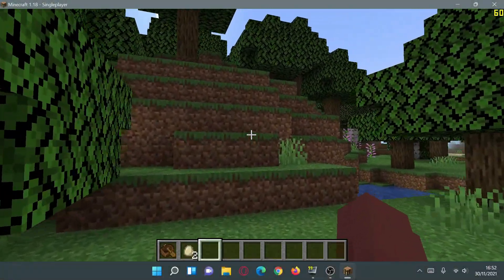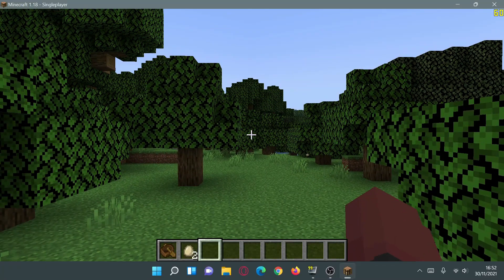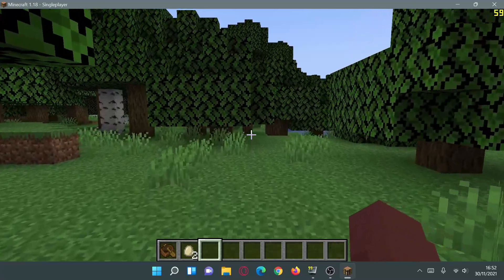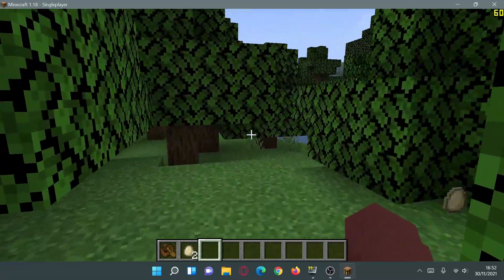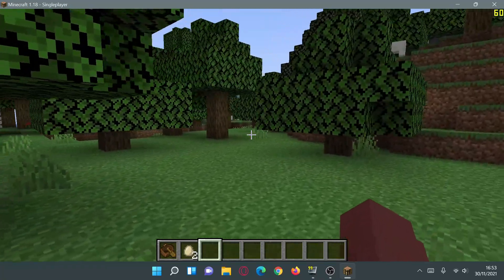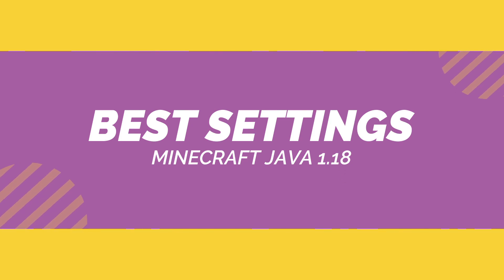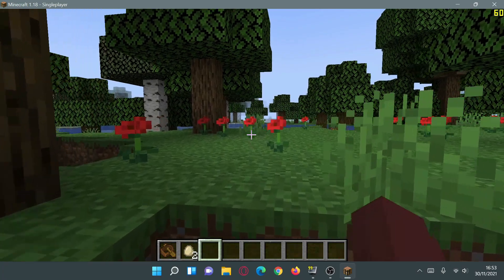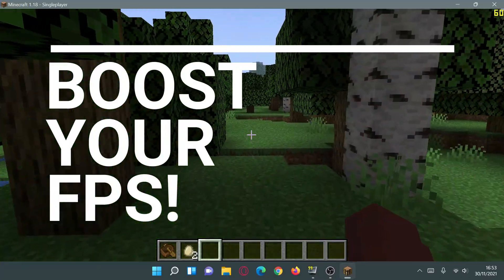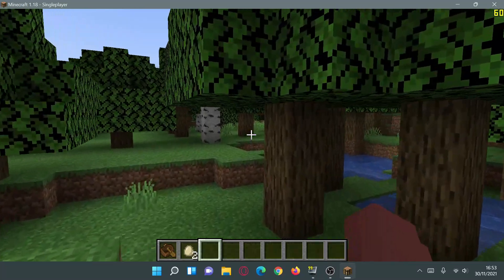Hey, what is up guys, welcome back to another Minecraft Java video. Today we're going to be taking a look at Minecraft Java Edition version 1.18, which came out today. I'm going to show you guys the best settings to use for Minecraft Java Edition version 1.18 to get the most possible FPS out of your game and hopefully give you a nice FPS performance boost.